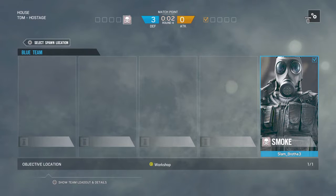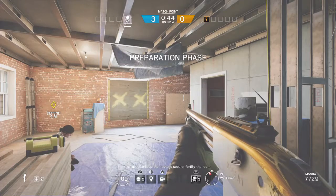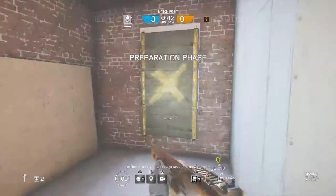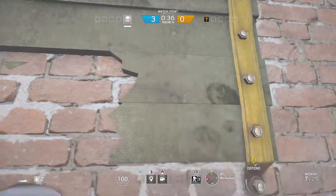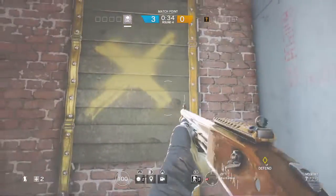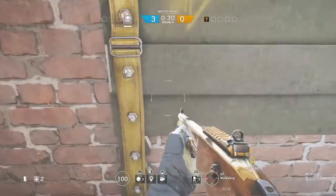So when you go into the windows, and this will work on any map with barricaded windows, say you're going to this window and you see it's over right here. And it takes two minutes to take a barricade. Also this is just a quick one.